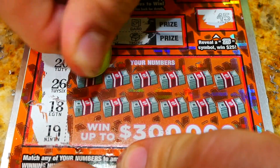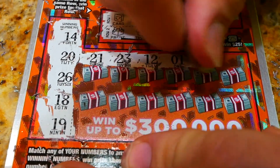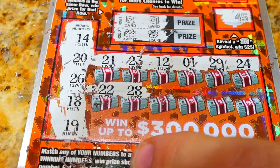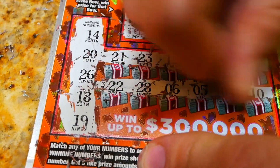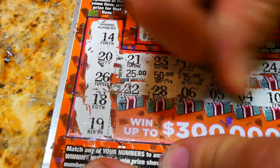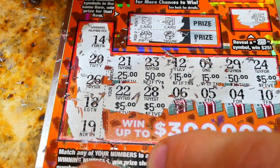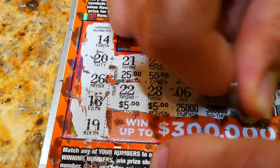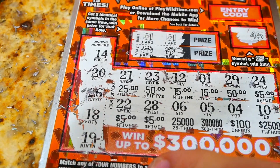21 and 23, 12 and 12, 24, 22 and 28, 6 and 5, 4 and 10 — nothing there. Let's see if we can find some prize amounts: 25, 50, 15, 15, 50, and 5. We got three fives — that's awesome! So three fives equals five dollars. 25,000, 300,000, 100, and 2,500. Three fives is five dollars, plus the two cards — for a grand total of $15!